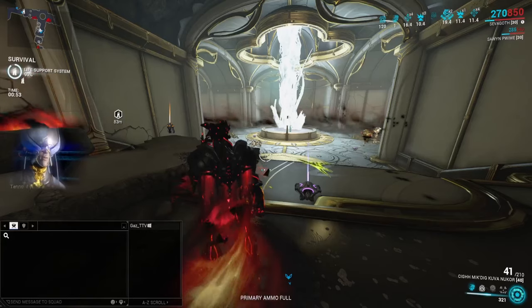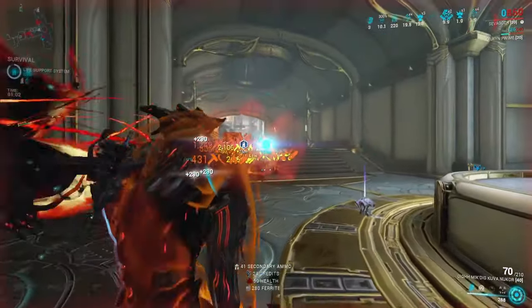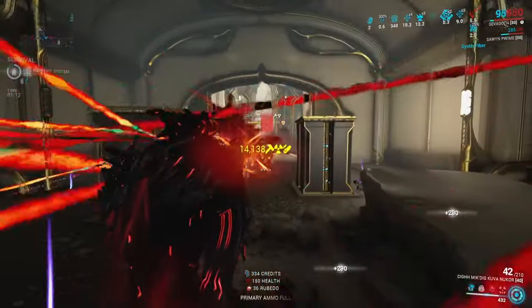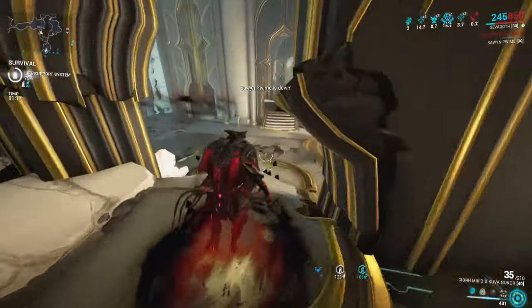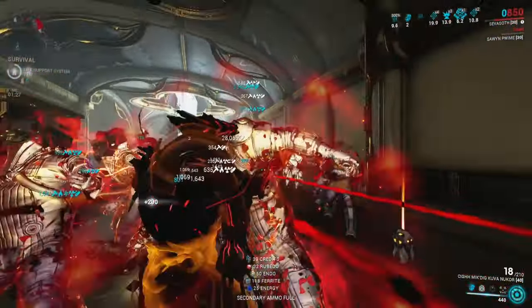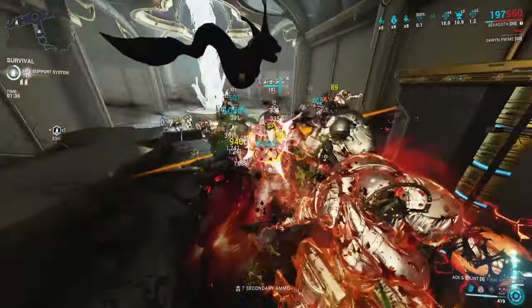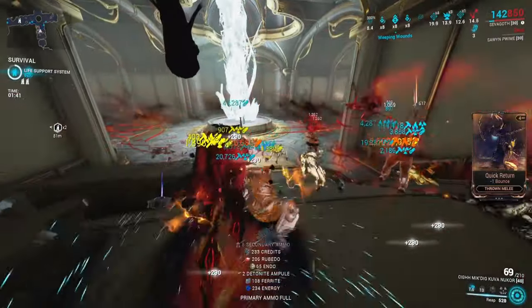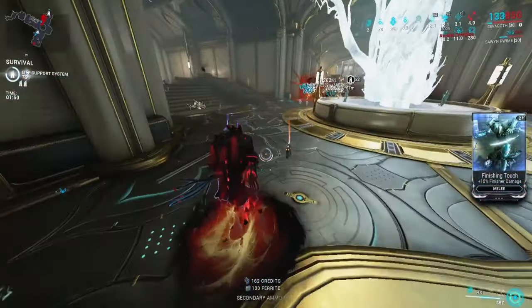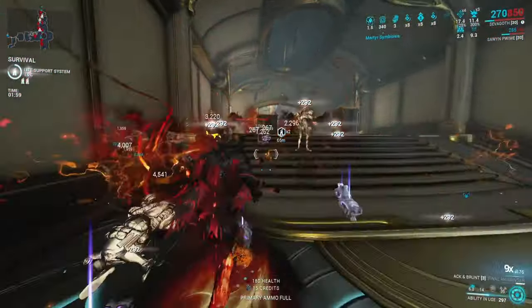You're also seeing me not realizing that parazon kills don't work on every enemy. Here's a list: every humanoid-shaped Eximus can be parazon finishered, but you need to break their overguard first, and at level 500 they must be at very low health. Every Heavy Gunner can be parazon finishered without requiring overguard breaks — that's for base versions. Bombards and Bailiffs can also be parazon finishered. For Corpus: Scrambus, Combas, Nullifier Crewmen, and Derelict Crewmen. For Infested: Ancients, Mutalist Moas, and Crawlers. Grineer Nox can also be finishered, and Amalgams as well.